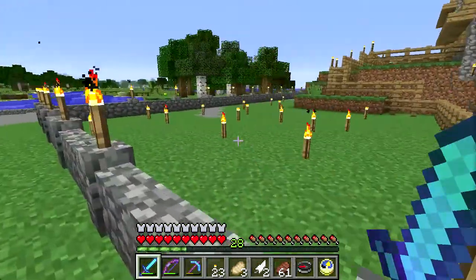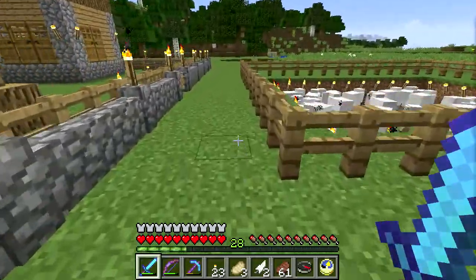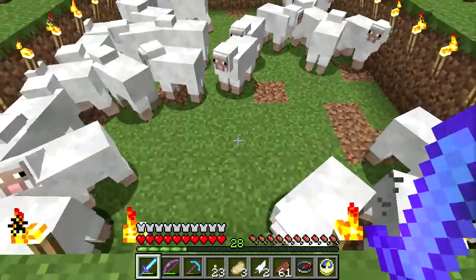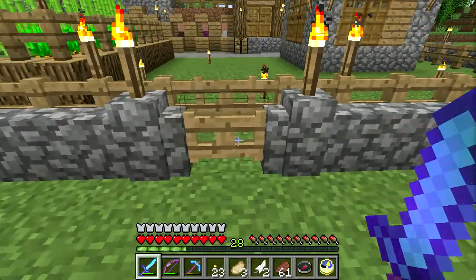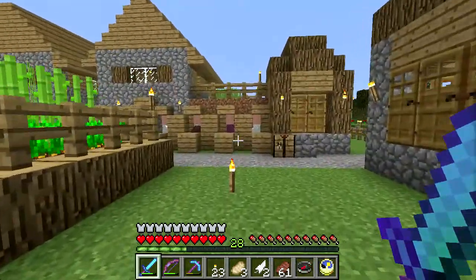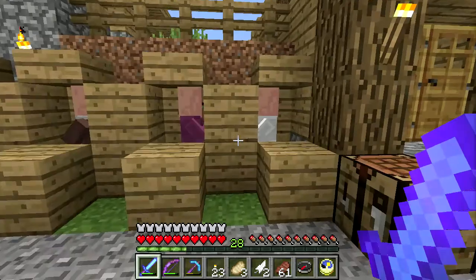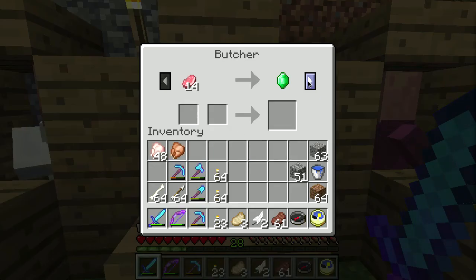Hello iron golem, thank you for protecting the villagers. I still have a little bit of work to do over here. I built a little sheep corral with a bunch of sheep so that I can get wool for the shepherd, who only likes white wool — he does not like any kind of colored wool. I have some raw chicken in my possession so let's find the butcher.